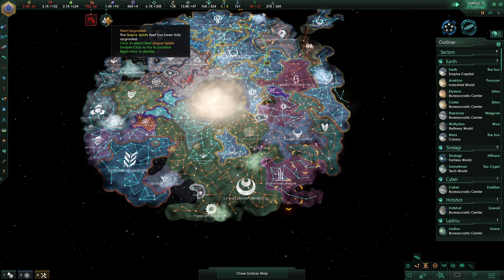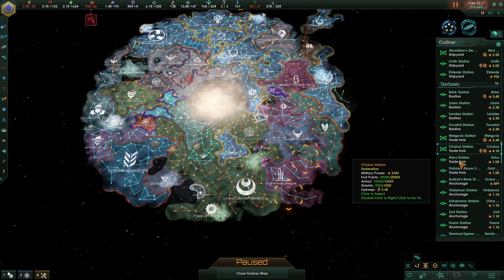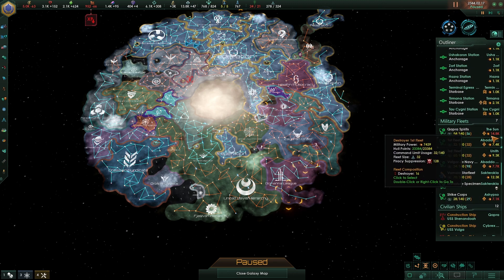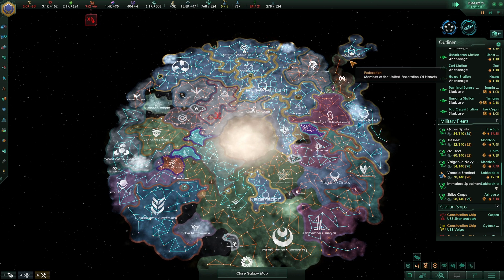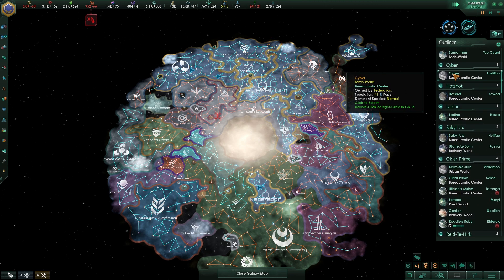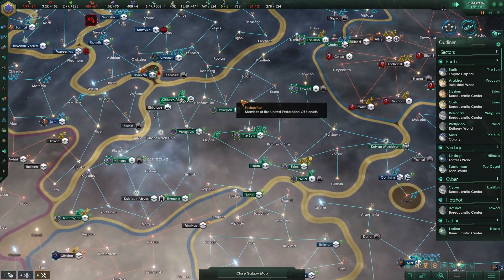Ships upgraded — the Quapra spirits are now done. They are about 15,000 strength, which is cool. They'd still probably get wiped out by one of those skull-level ones, but what can you do? We have our own skull-level fleet, we just don't really know what to do with it.